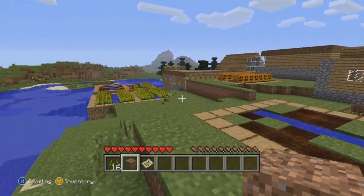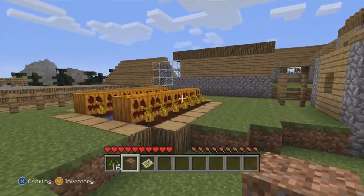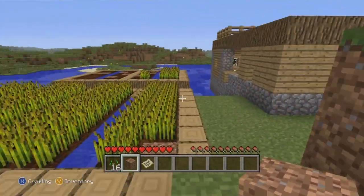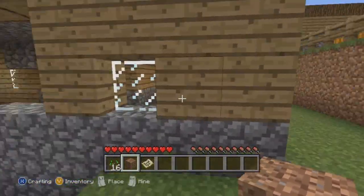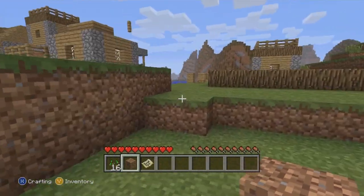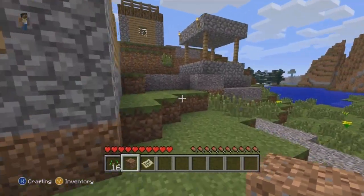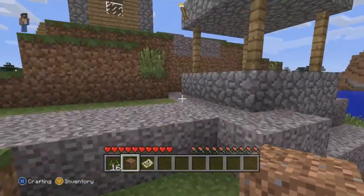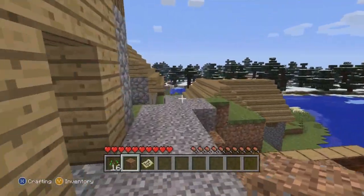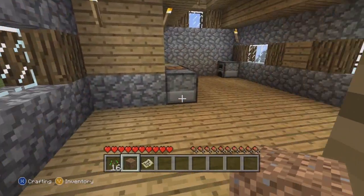I have some funny stuff planned for creative mode, so let's do a quick tour of what I've been doing. I found a dungeon and got some pumpkin seeds, there's a wheat farm, and I was trying to turn this village into some sort of weird-looking house. These villages are pretty weird with the gravel on top of stuff.